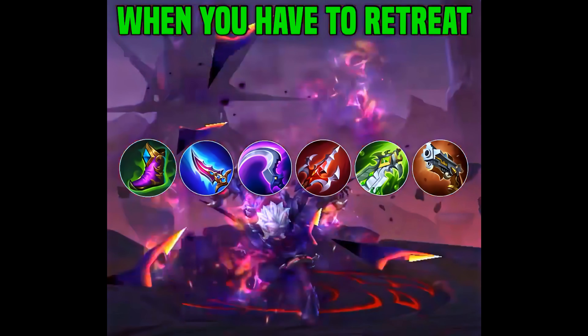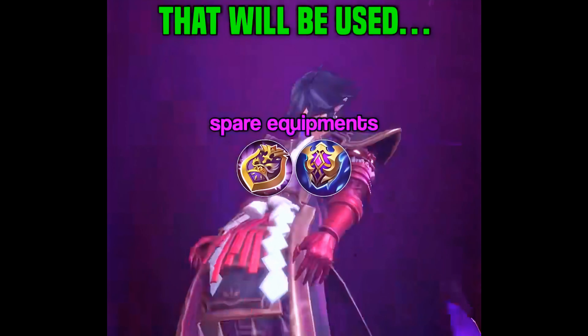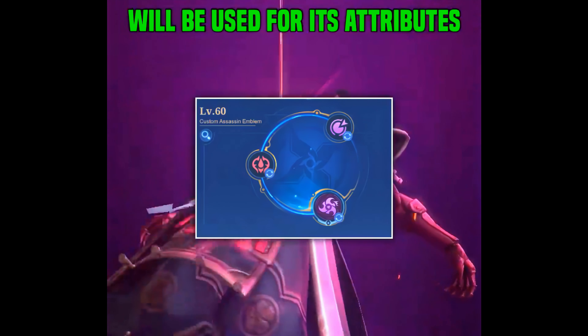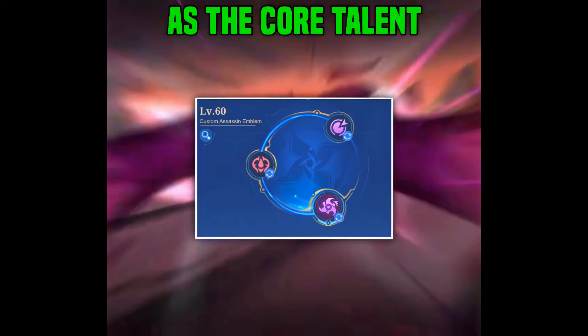After all, it's no fun when you have to retreat after a single measly kill. Now here's the build that will be used. The Assassin Emblem will be used for its attributes, along with Killing Spree as the core talent.